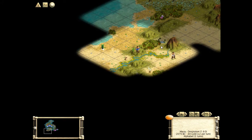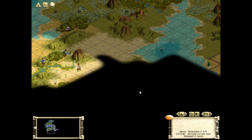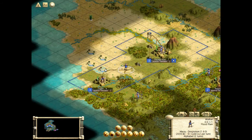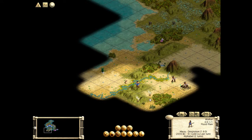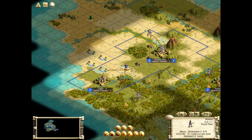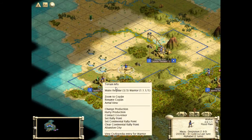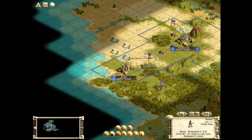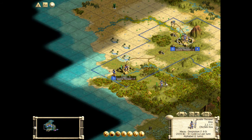There must be other civs around. We haven't found any goody huts, so there must be some other civilizations. Weird, since there are barbarians around — must be other civs, right? That was just an encampment. Paranoia — I has it. Start improving that square. Oh right, go there — improve that. Definitely want that improved.